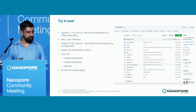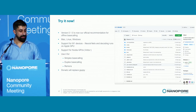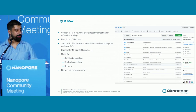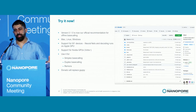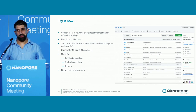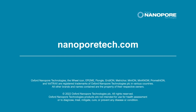Version 0.1.0 is our official recommendation for offline base calling. It supports Mac, Linux, and Windows. On M1 devices, the neural network and decoding run natively on Apple GPU. We support NVIDIA GPUs Volta onwards, even gaming GPUs. You should use it for simplex base calling, duplex base calling, and modified base calling. In the near-term future, the plan is for Dorado to replace Guppy on device — we want to bring this rapid iteration cycle and fast speed to live base calling. In the next few months, you can expect Dorado to be part of Minnow.